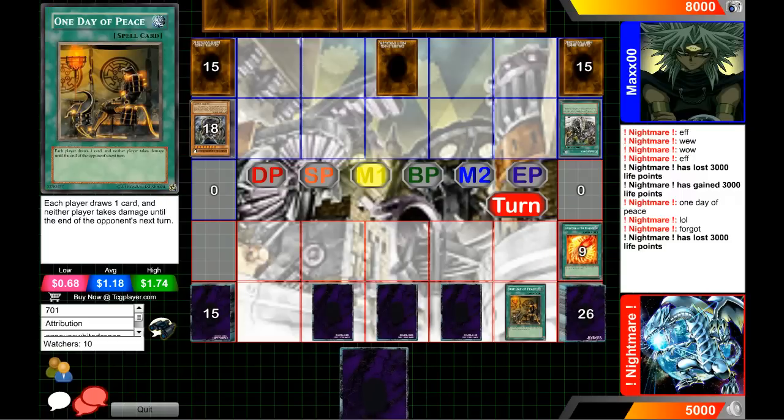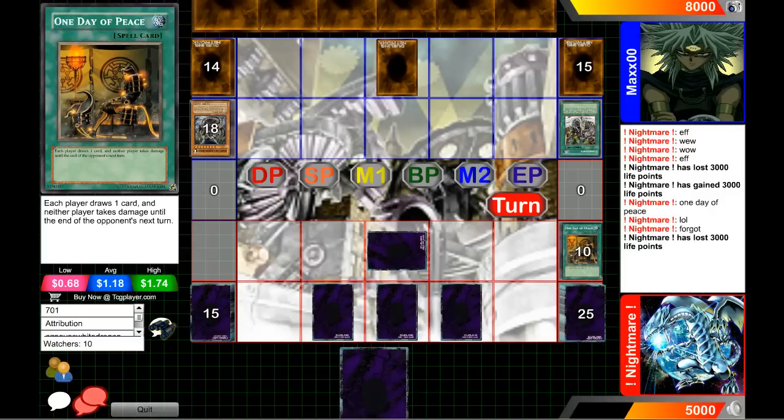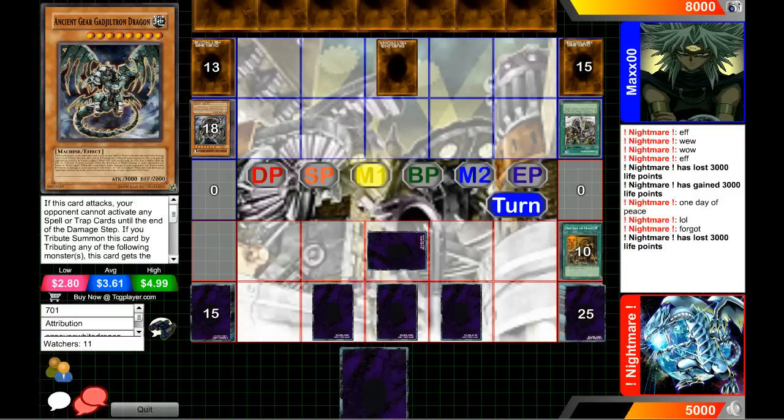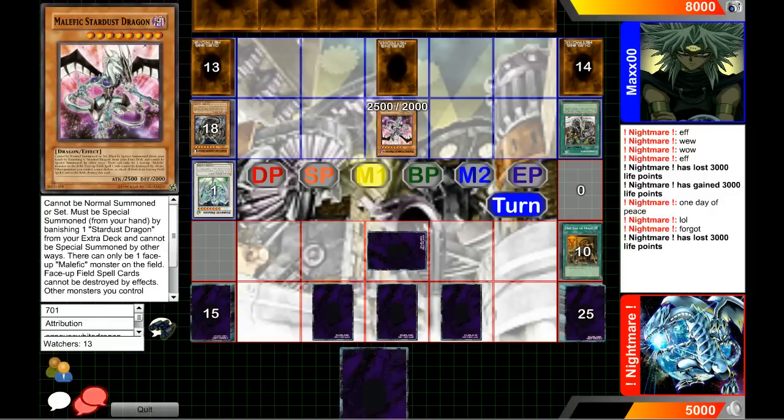If our player in the red has a bunch of Dark Worlds in his hand it could get pretty nasty. Grapha targets one card in your hand — if it's a monster you can special summon it, so taking away someone's Morphing Jar would be totally game-breaking. But I don't think our player in the blue is playing heavy Dark Worlds. He's gonna go for Majestic Stardust Dragon. Deck Devastation Virus — very good option.